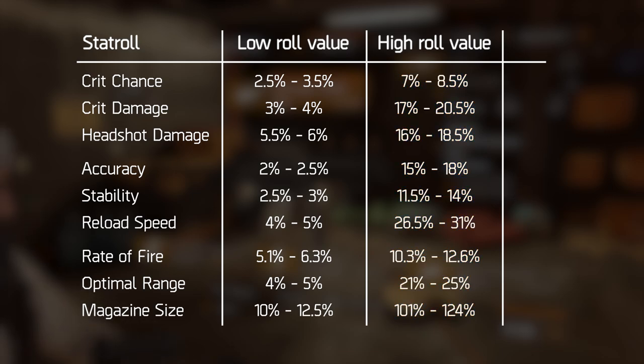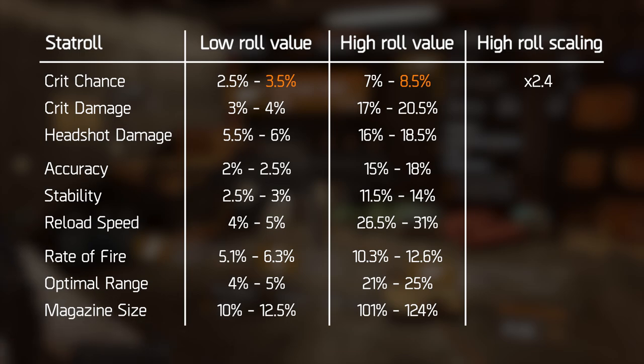For example, take the critical hit chance that can roll on these mods. The maximum amount you can get on a lower roll is 3.5%, and for the higher roll, the maximum is 8.5%. Therefore, the higher roll is about 2.4 times more powerful than the lower roll — 8.5 divided by 3.5 is 2.4. But if you look at the crit damage rolls, the higher roll is about 5.1 times as powerful compared to the lower roll. For magazine size, the high roll is 124% and the lower roll is 12.5%, meaning the high roll is almost 10 times as powerful as the lower roll.